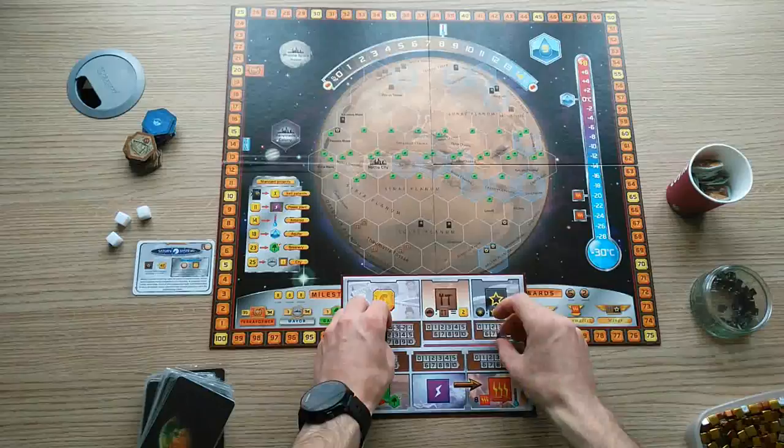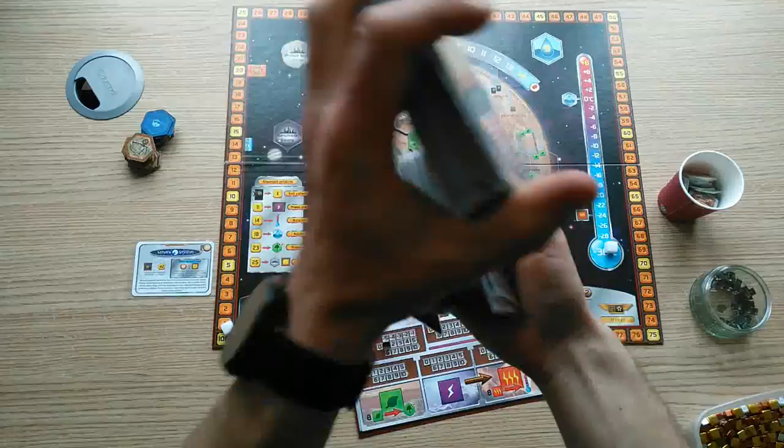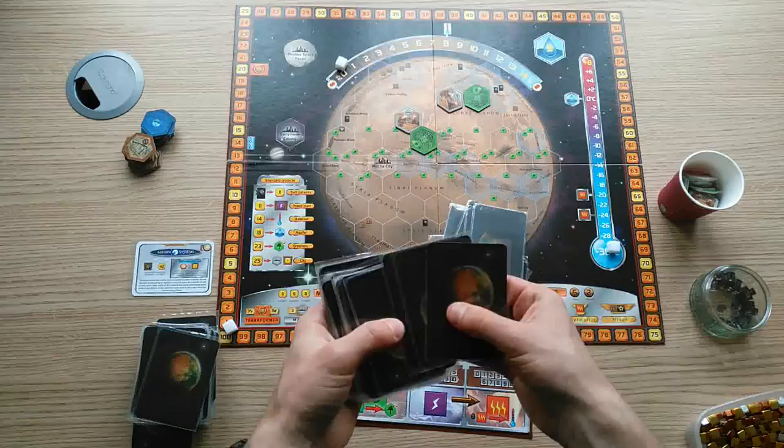The Jovian strategy is a relatively simple point-scoring idea. It relies on accumulating Jovian tags and the cards that score points for having them. However, the tactics needed to run a successful Jovian strategy game are fairly complicated, in large part because of the relative scarcity of Jovian tags as well as their high cost.